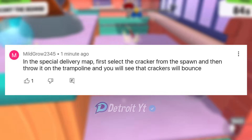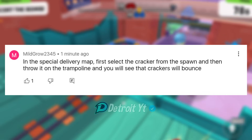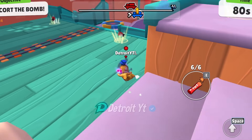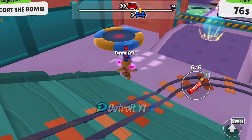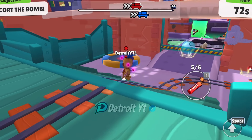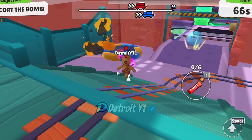In the Special Delivery map, first select the cracker from the spawn and then throw it on the trampoline — the cracker will bounce. Let's go near the trampoline and throw the crackers on it. Yes, the cracker bounced when I threw it on the trampoline. This myth is confirmed.